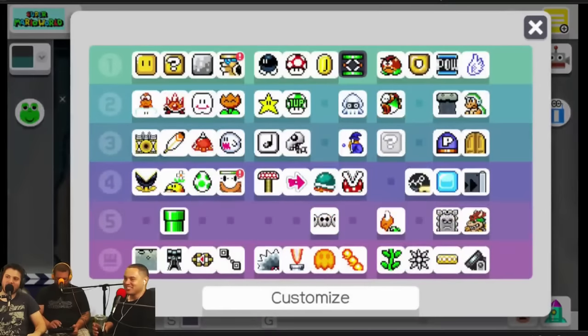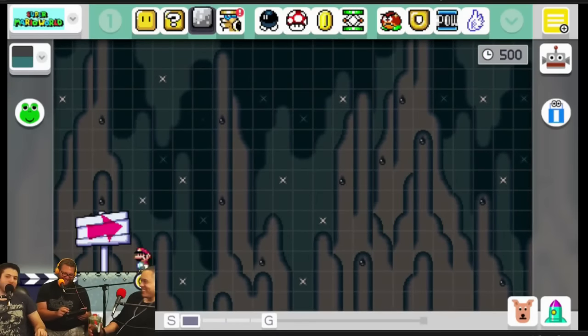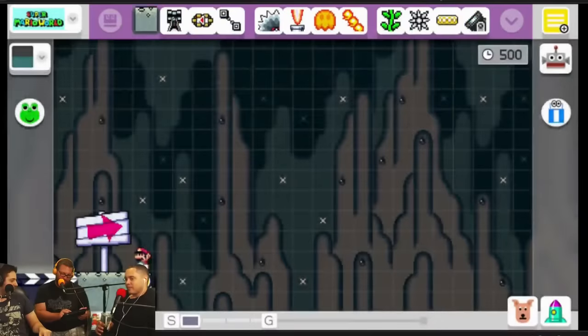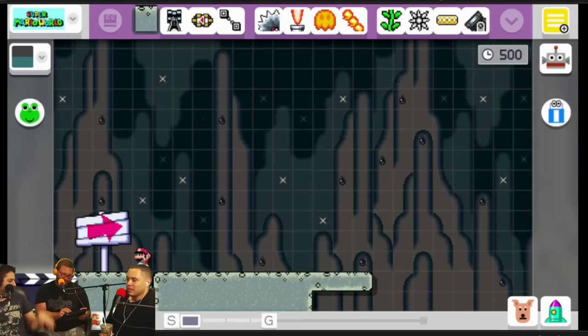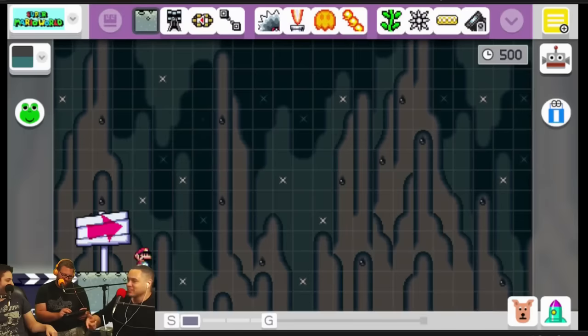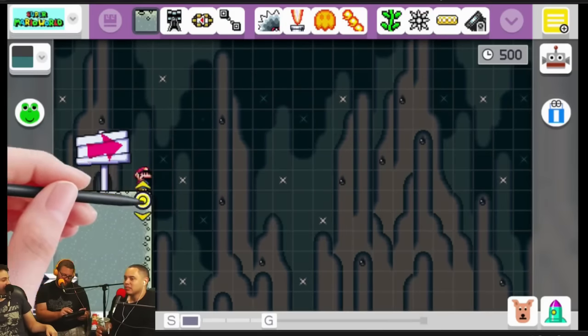Eric is looking around at all his options and has a question: how do you make the ground? Go to your tile set — it's the down arrow right here. That one you're highlighting is what you want. If you want to extend it, hit the yellow button. To erase, use the blue box for individual blocks, or hit the dog icon to undo. Mario freaks out near the eraser — he doesn't want to be erased. You can extend the end of the level and go up and down.